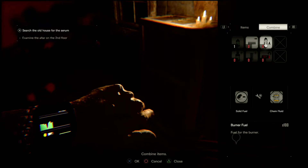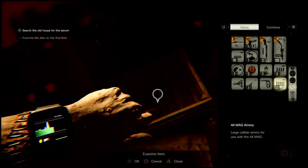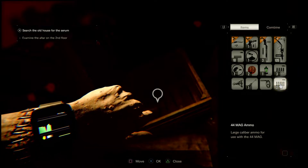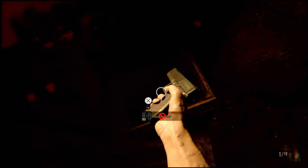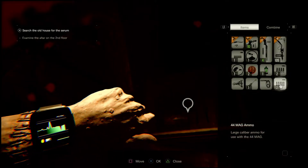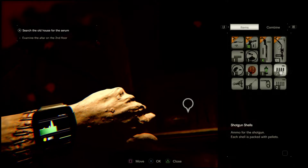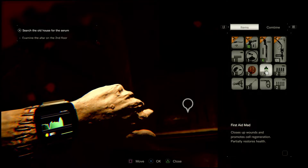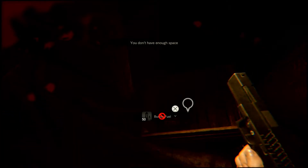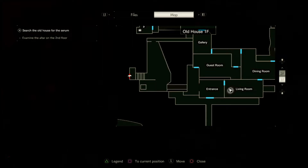Put them in here. More burner fuel, but I don't have enough room. Make some bullets. Got some burner fuel. Are you kidding me? I can't combine bullets? Oh, those are shotgun shells, that's why. I'm a little dumb. Let's just go this way.